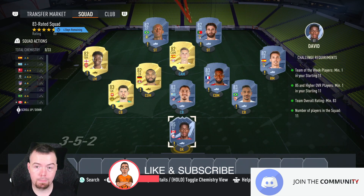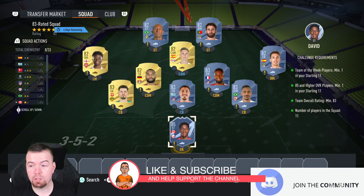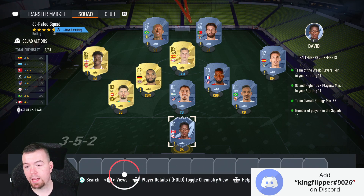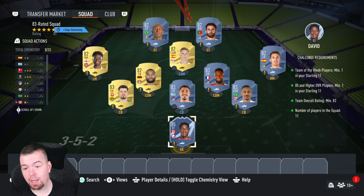Just a heads up — these are Futbin buy-now prices at the time of doing this SBC, which has been out for about an hour. Bids and sniping will of course always be cheaper, and don't forget prices do fluctuate. At the moment they are going up, which I found out with 83s while doing this SBC.